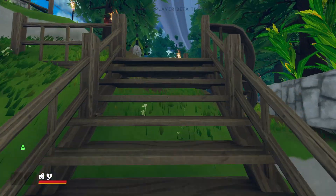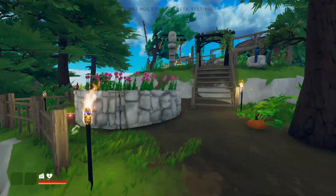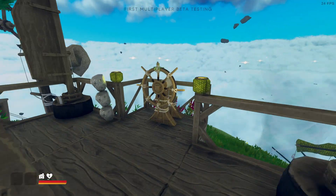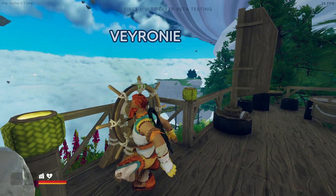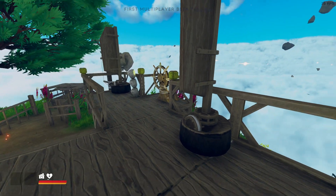Then if we go up these stairs, we have two ways of going — go left or right. This is a little garden patch, as well as the main flying area, or the control area of the ship, slash island. That's where it all started as well.